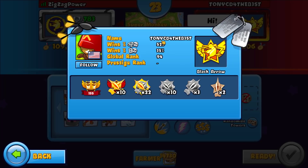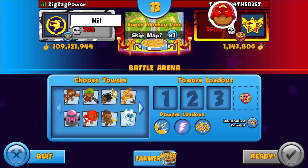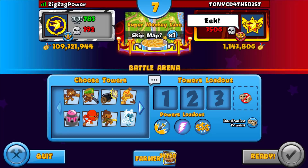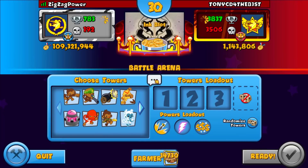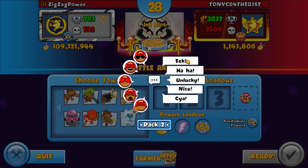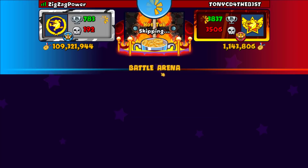Now we're against Tony CD — global rank 94, win percentage of 52. He's kind of grinding in Black Arrow right now. Let's see what he wants to do. I don't know if I want to play the same strategy again on Super Monkey Lane so I'm going to be skipping it. Ink Plot — please don't. Okay, thank god he skips it.